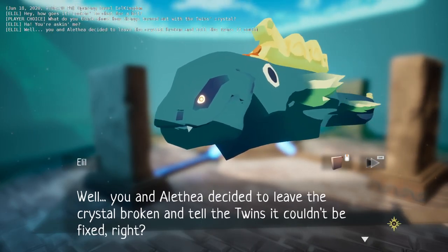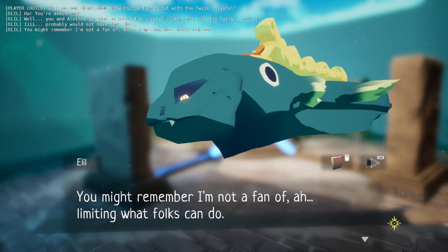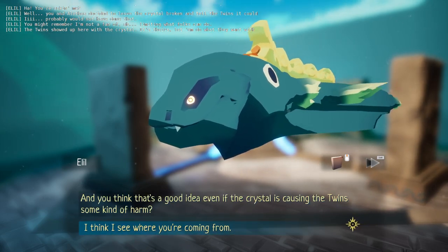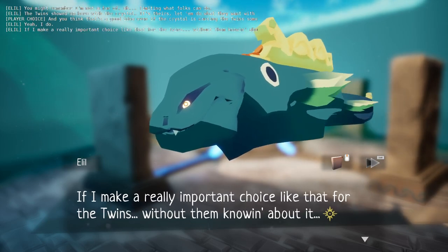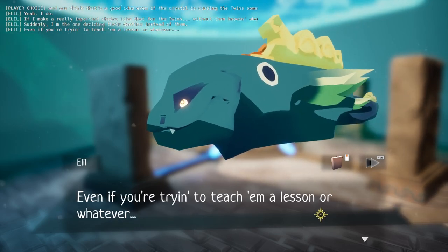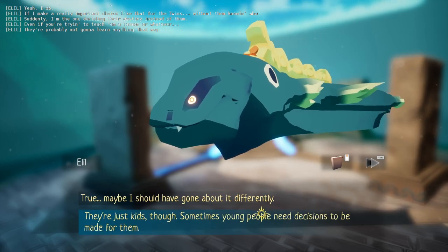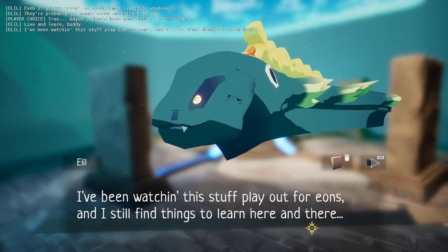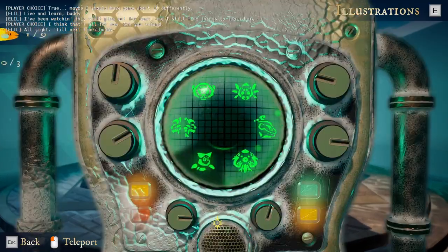Now a lecture from Elil: 'You and Alethea decided to leave the crystal broken and tell the twins it couldn't be fixed, right? I probably would not have done that. You might remember I'm not a fan of limiting what folks can do. The twins showed up here with the crystal — it's theirs, let them do what they want with it. If I make an important choice like that for the twins without them knowing, suddenly I'm the one deciding their destiny instead of them. Even if you're trying to teach them a lesson, they're probably not going to learn anything that way.' Live and learn.